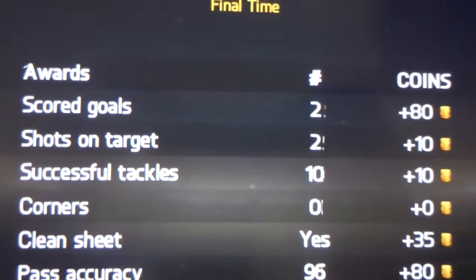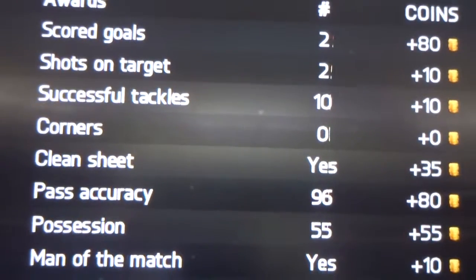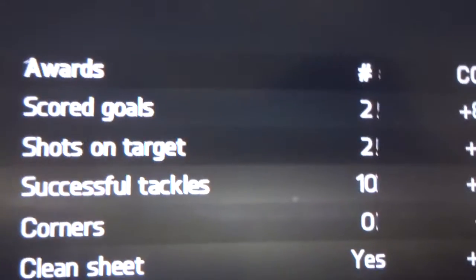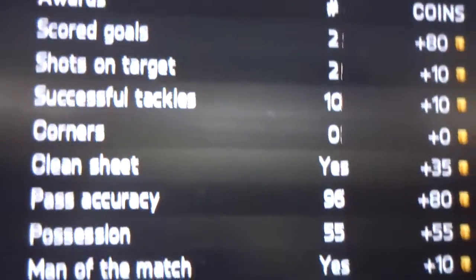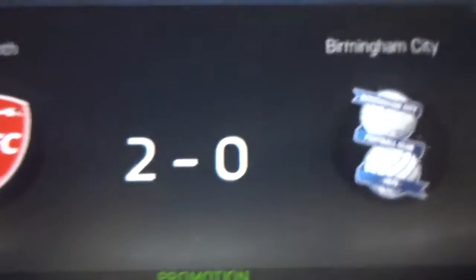This is the skill details showing how we got our points and awards — scored goals, shots on target, and so on. For each goal you gain 40 coins, which is good when you play a quick match with a beginner team. You also get 3 points for each win.